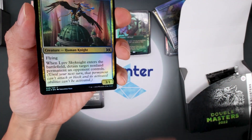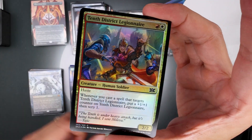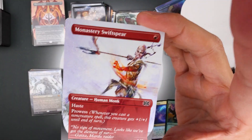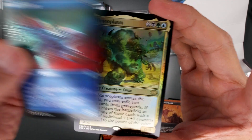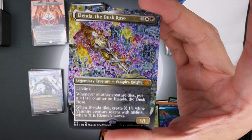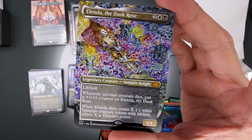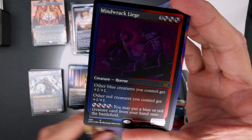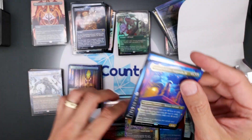I've been extremely lucky tonight. That means tomorrow when I go to open my pack I'm going to have nothing. Sensor Splicer, Muldrifter, Mimeoplasm. Elenda the Dark Rose — that is some very cool artwork; it reminds me of a Vanguard style. Mind Rack, Leash, Grand Arbiter Augustin. This isn't our first mythic but it's one of our mythics. I've had so much fun opening these packs.